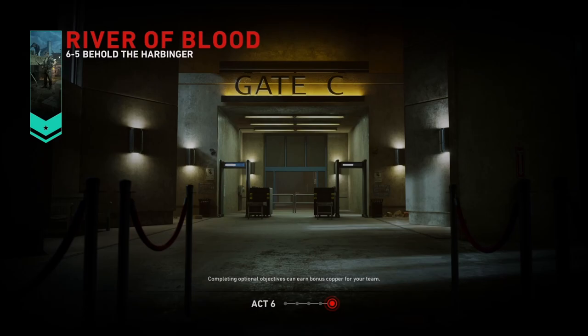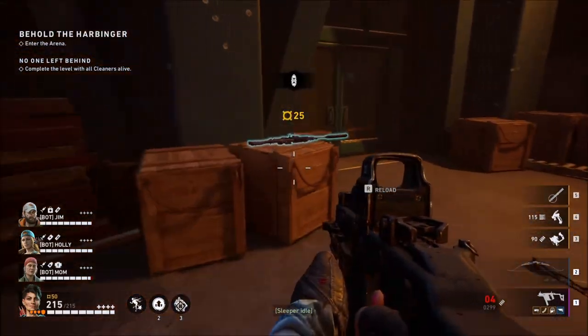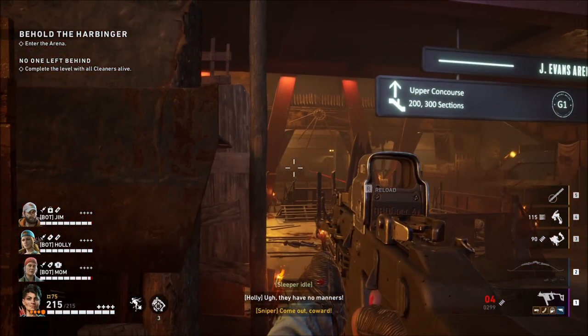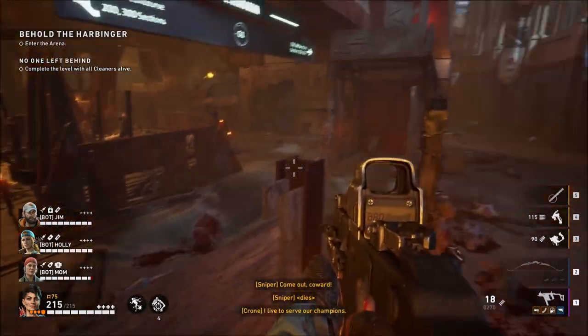Let's jump into the level and see how you should act. The last level features the Arena, and in the middle of the Arena you have the Harbinger, which is a big monster that the cult sacrifices prisoners to — and that you could also see in the intro to the DLC.